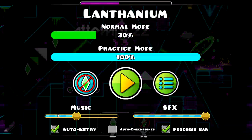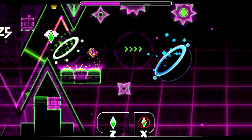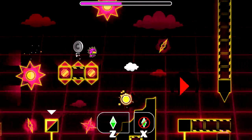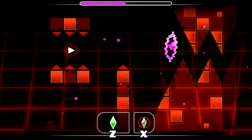When you go through this green portal and hit the teleport portal, you hold right away and you can get that coin — which honestly I think is not that bad, not a hard coin.